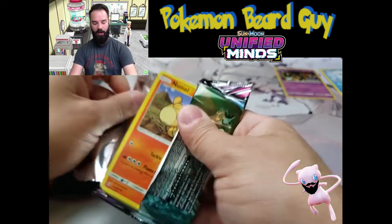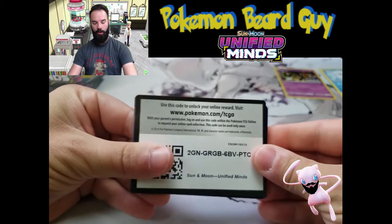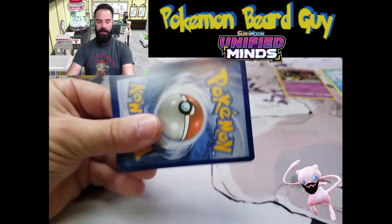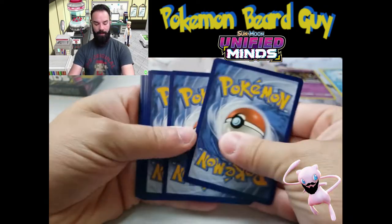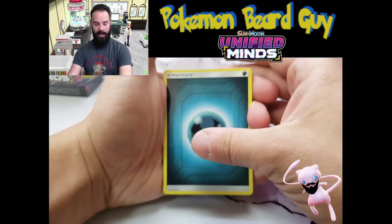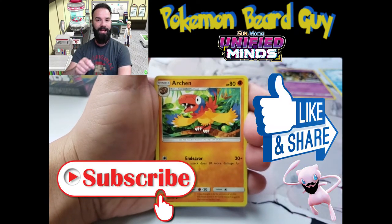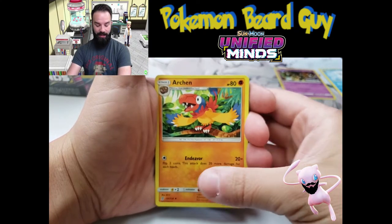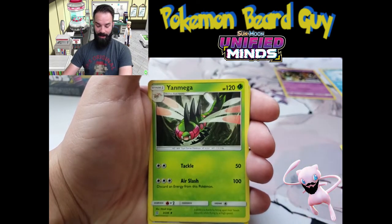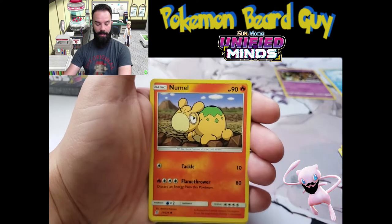Here's pack number one. We actually did a booster box opening yesterday, and hopefully we'll get the same sick pulls. This is an early access video to these pre-release build and battle decks, just for you guys on the Pokemon Beard Guy channel. Please subscribe, hit the like button, and share these videos. Starting off we have an Arcanine, which is really awesome. We have an Ear-Ringing Bell, Nummel, Axew, Finneon, Stunfisk.